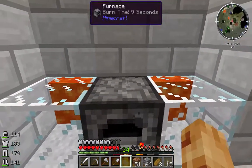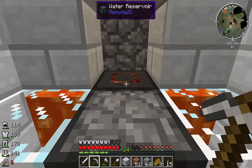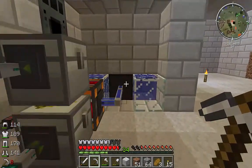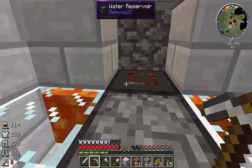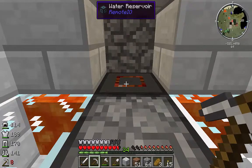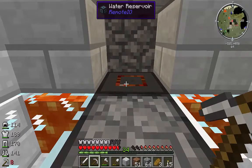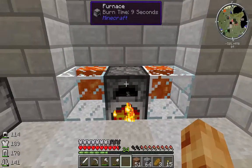Another machine I crafted is this one right here - its metadata is showing incorrectly. It's showing a water reservoir similar to the other one, but notice this one has a blue texture reflecting water while this one has a red texture reflecting lava. This is actually a lava heater, also a block from Remote IO. It acts just like the water reservoir - you craft it, place it down, and put two lava source blocks next to it and it lights up.